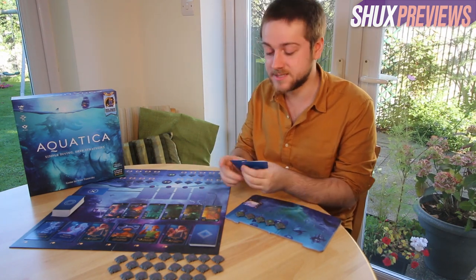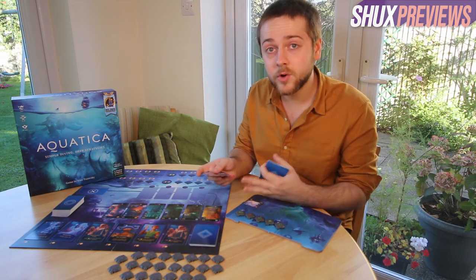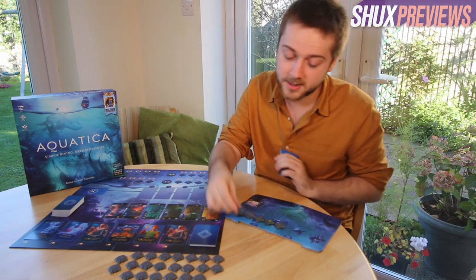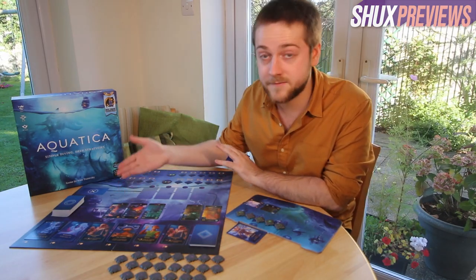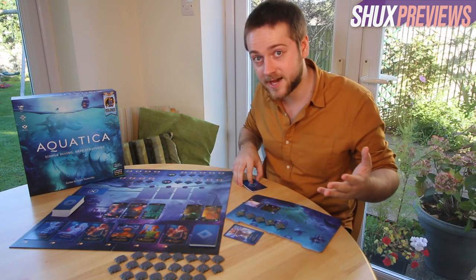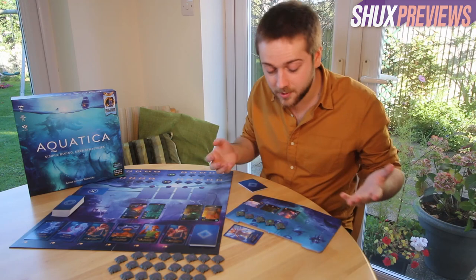On your turn, all you do is take a main action and any number of additional actions. The main action is taking a card from your hand and playing it to your discard, resolving its effects. The most important actions are gaining power or coins and using those to conquer or buy locations. For example, a legionnaire card gives you three power to conquer a location — you look at available locations in the row, choose one worth three power, and add it to your board, syncing it to the first available depth. For higher-cost locations you can supplement your main action by flipping manta rays for additional power.